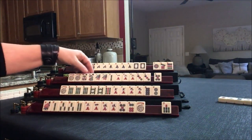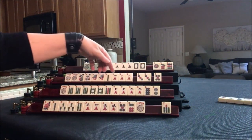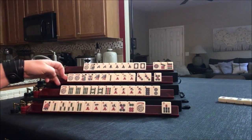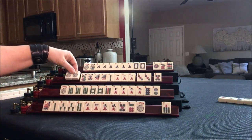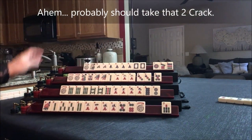Here we need to decide already. Looking at 1, 2, 1, 2 — or we could do the 1, 2, 3 mixed suit kongs for that 2 crack. We would have to use our joker. There's already a 2 out — I would let it go and focus on concealed.